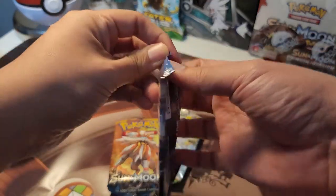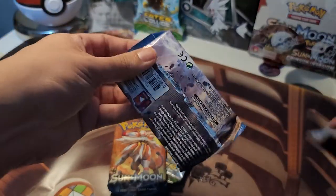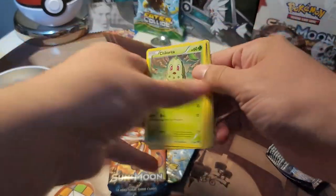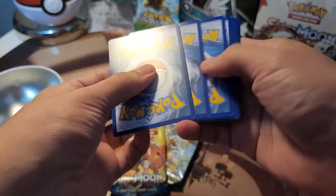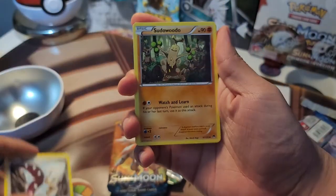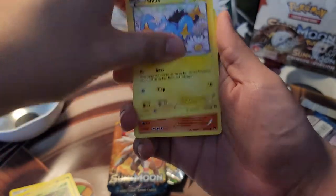Let's start with Breakpoint — last time Breakpoint was good to me. What are the chances it's good to me again? If you want that code card... alright, we got a Mawaile, Sudowoodo, Bayleef, Chikorita, Shinks.